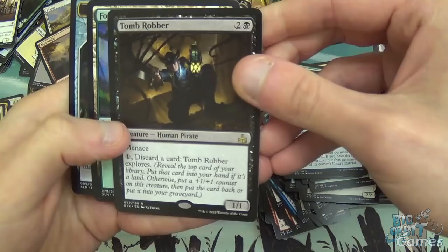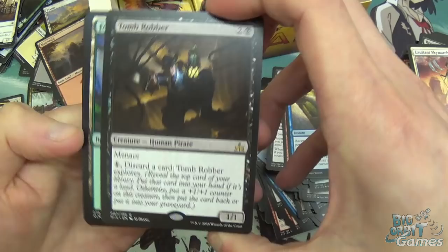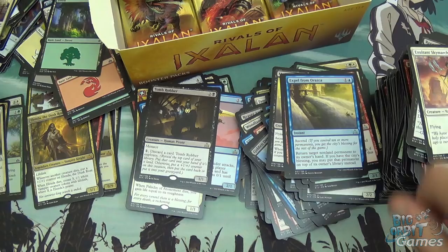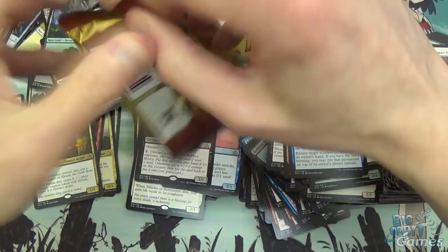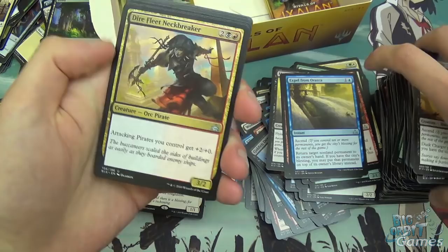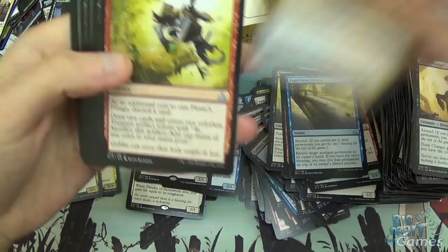Tomb Robber — three mana, 1/1 with Menace. You can discard a card and it explores. I don't think it's going to be good necessarily, but I like the flavour of the card. You need to be drawing a lot of cards to discard — though Explore can draw you cards if it reveals a land, otherwise you just get a plus one, plus one counter. Dire Fleet Neckbreaker, Pirate's Pillage, Reaver Ambush — good removal spell — and Deeproot Elite. Two mana, 1/1 Merfolk Warrior — whenever another Merfolk enters the battlefield under your control, put a plus one, plus one counter on target Merfolk you control. The ability is very good, though the two-drop slot in the Merfolk deck has so many good options including Silvergill Adept — it's difficult to fit everything in.